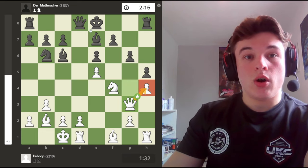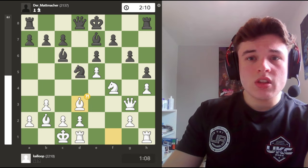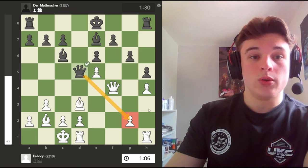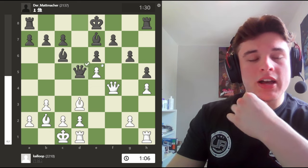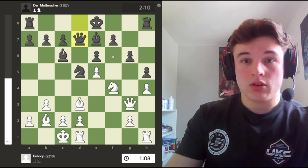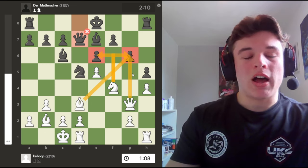h4, h5 - my opponent stops this idea. I drop my queen back to keep an eye on h4, because my opponent could actually take it, especially if he's going to castle queenside - I don't just want to give him a pawn. Nd5, Bd3, takes takes, and Qd5. My opponent is ready to castle queenside, and he's also looking at the g2 pawn. This isn't easy for me to play here because my attack has kind of fizzled out.